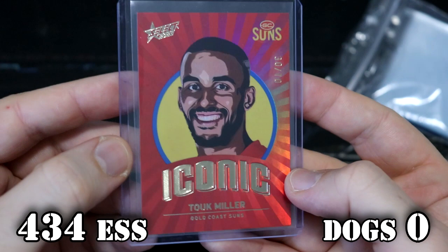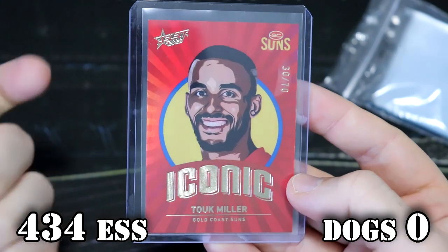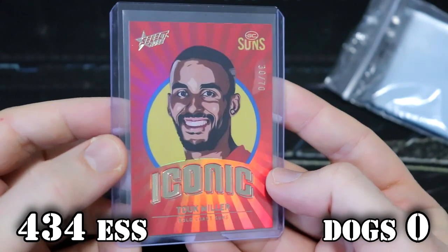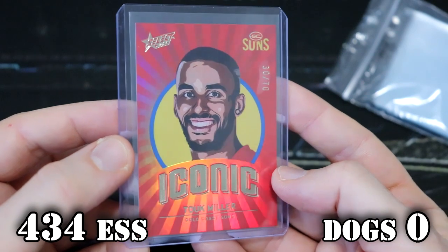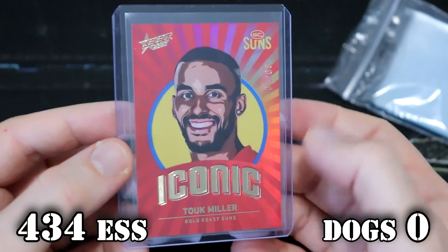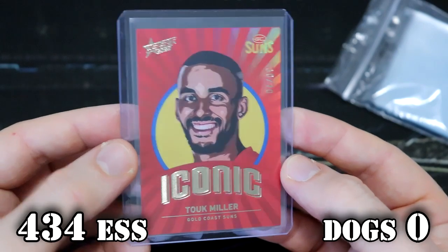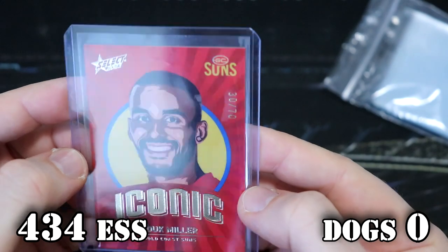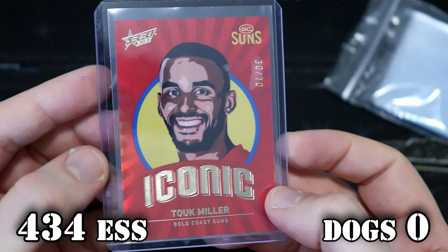That is our second Iconic of the year. We never got any showstoppers, we didn't get any marquees. We did get a couple of virtual Osos. But that is sick! These look so good — with the sun's colors, all those lines, it does look like a shiny hot sun. That is so shiny! So good! That's number 30 of 70.